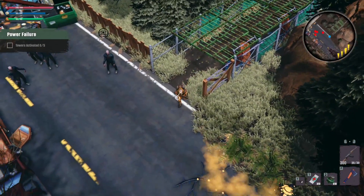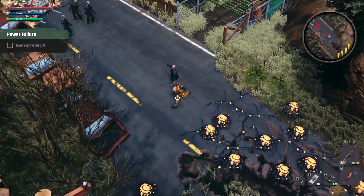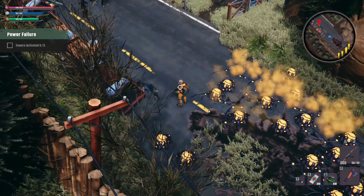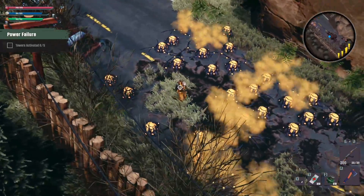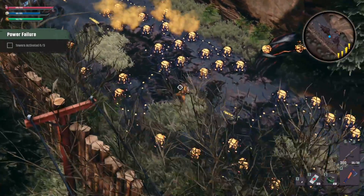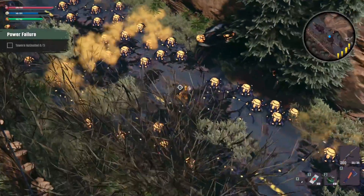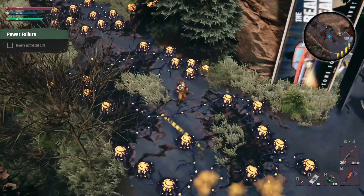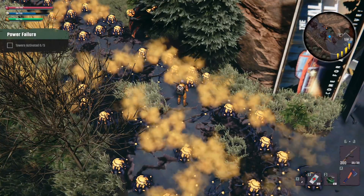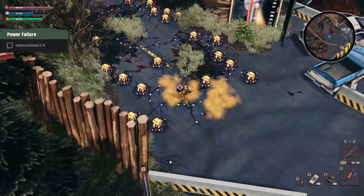Gonna kind of move through this a little quickly. We want to avoid stepping on the spores. And there we go, we took that one out. If you melee or get a stealth kill, you can kill them very quietly. Let this one go across. As you see, our blue bar is just going away.